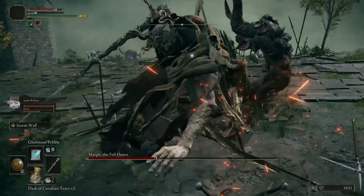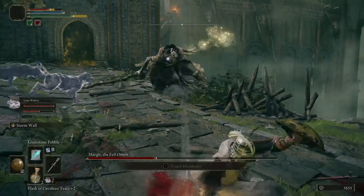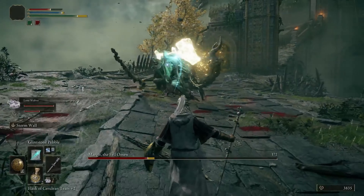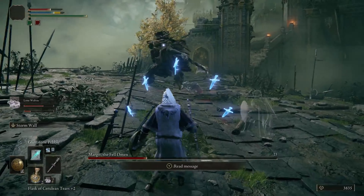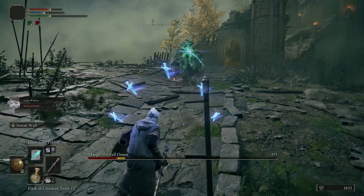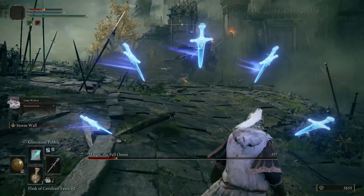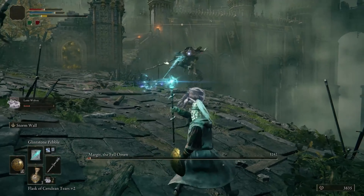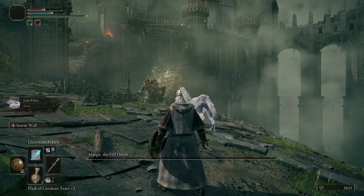Ash of War: Barricade Shield can make this fight much easier for melee players, because it allows them to block and attack more easily. Though his Spectral Blades do not deal physical damage, so you still take chip damage. This is also a great boss to learn how to parry. Note that it takes two parries to put him in a state where he can be riposted. The majority of his staff attacks are parryable, but his magic weapon attacks are not. This simplifies the fight a lot as most of his attack sequences open with the staff.